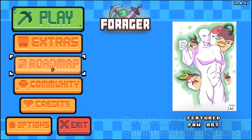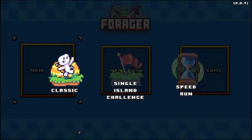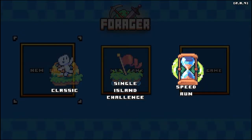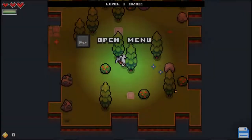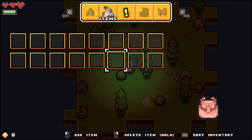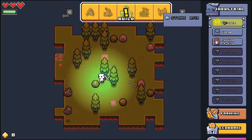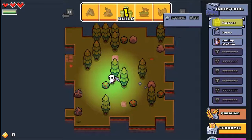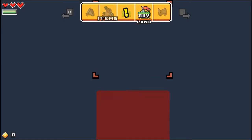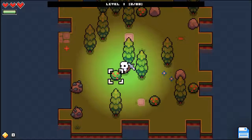Alright, so we got extras, we got roadmaps - I don't even know what those are. We're going to start the game. Classic, single mountain challenge, and speedrun - I'm just going to go classic. I have no idea what I'm doing. Oh, I'm building? Am I building a society? I am. I'm building like a little town. I can buy islands and expand, and even buy gear.